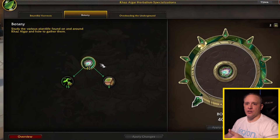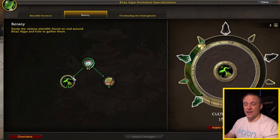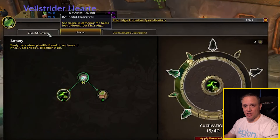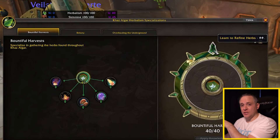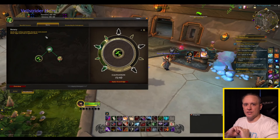Once you've maxed out in Botany, you're going to be able to go into Cultivation or Mulching. You don't have to start dumping your points into either one right away — at this point you would have unlocked the other specializations. I ended up going into Bountiful Harvest because at that point you're able to convert or refine your lower tiered herbs into higher tiered herbs, but that's for another video. I want to keep these specializations separate.